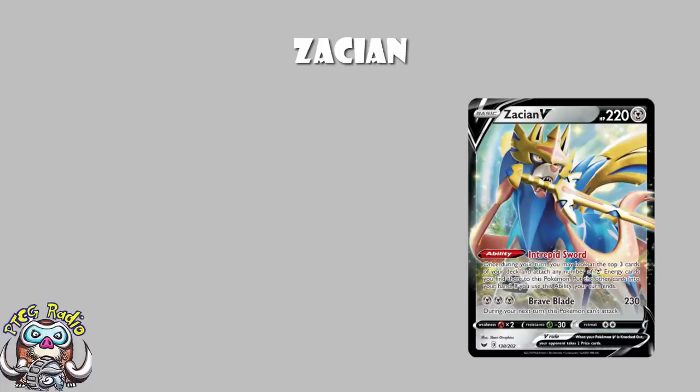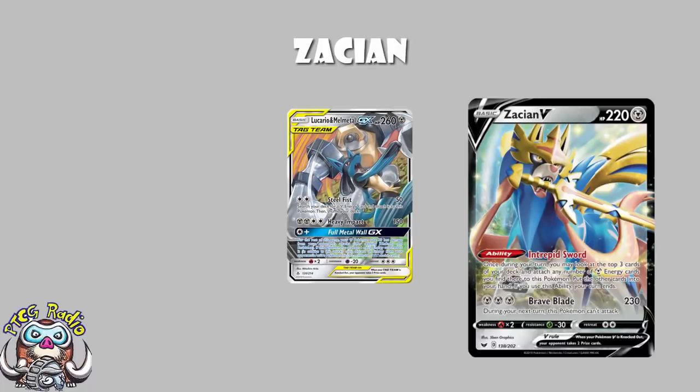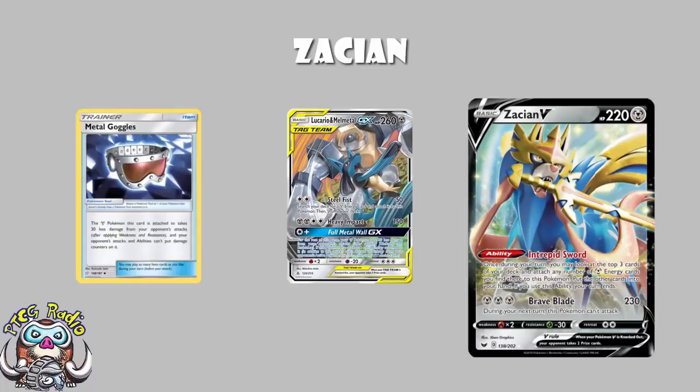Generally speaking, we look at Zacian V played with Arceus, Dialga and Palkia — that awesome GX attack that means your attacks do an extra 30 damage for the remainder of the game, and every time you take a KO, you take an extra prize. Or we look at it with Lucario and Melmetal, which has a GX attack that reduces damage done to all your metal Pokémon by 30 damage for the rest of the game. And you play it with Metal Goggles, which reduces 30 damage done to it, and basically lets you sit there and tank.